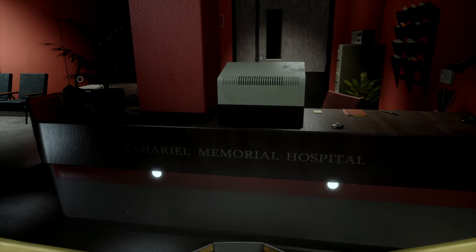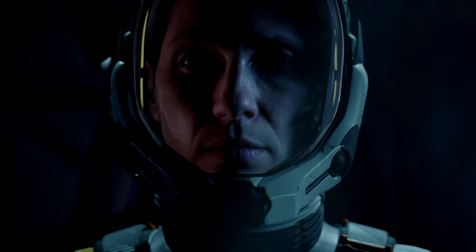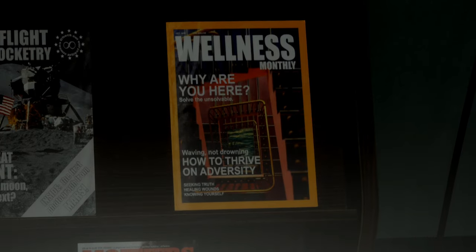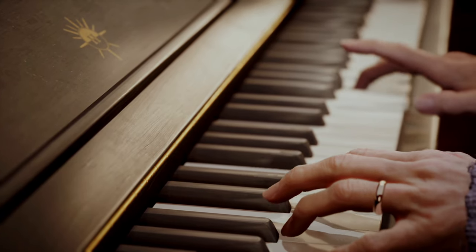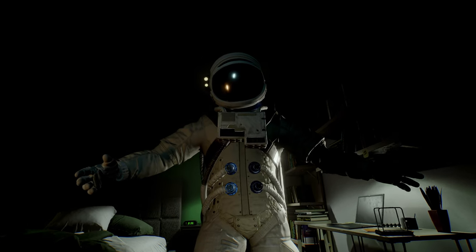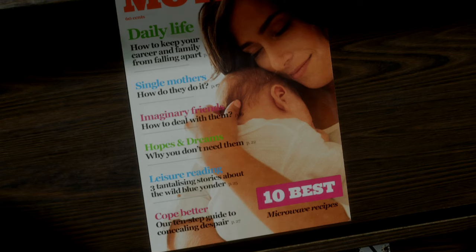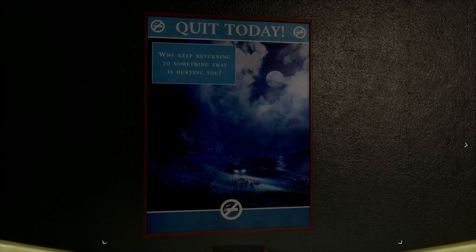The Sahariel Memorial Hospital is full of interesting posters and magazines that give nods to what Selene is struggling with during her time in Atropos and the inner demons living rent-free inside her head. Things like Wellness Monthly, 'Why Are You Here,' 'Solve the Unsolvable,' 'Waving, Not Drowning,' 'How to Thrive on Adversity,' 'Seeking Truth,' 'Healing Wounds and Knowing Yourself,' or 'Mother's Daily Life: How to Keep Your Career and Family from Falling Apart,' 'Single Mothers: How Do They Do It,' 'Imaginary Friends: How to Deal with Them,' 'Hopes and Dreams: Why You Don't Need Them,' and 'Our 10 Step Guide to Concealing Despair.' There is also 'Quit Today: Why Keep Returning to Something That Is Hurting You,' with an image of a car near a lake that resembles the obvious car crash.